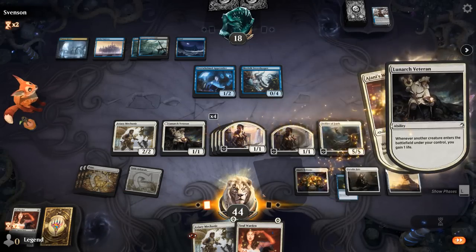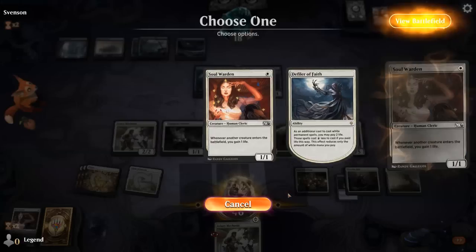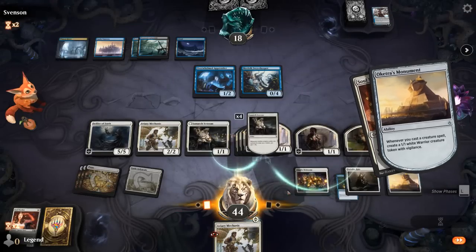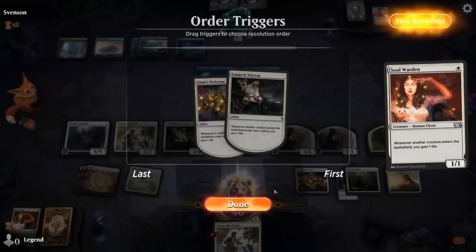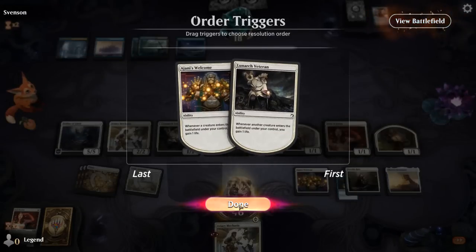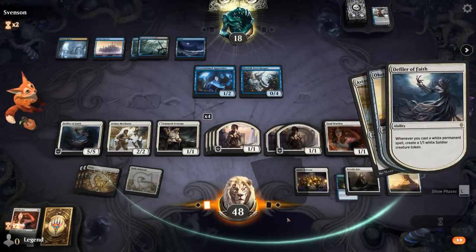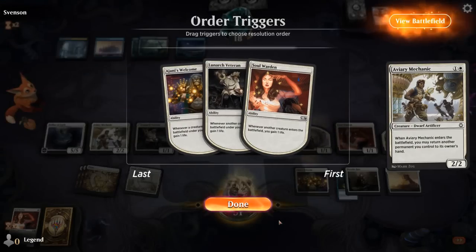Defiler resolved. So we get to infinitely combo and then sweat it out for a turn to see if our opponent can topdeck a Mill card. Play Soulwarden first, then we'll make 20+ tokens here just to be safe. Infinite life is not going to be enough to save us, so we play Mechanic and pick up the other Mechanic, and keep looping those until we have enough tokens.